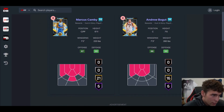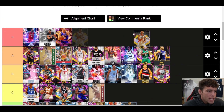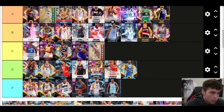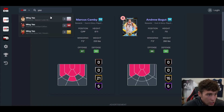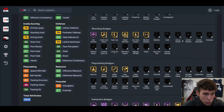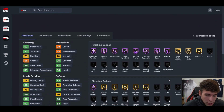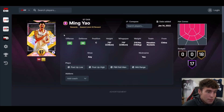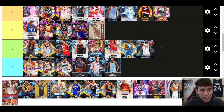Yao Ming — another S tier addition. Is there anything more I need to say? He is 7'6 and can shoot. I don't even have Yao yet but if you badge him up right and boost the speed a little bit, he's an easy complete card. People are going to hate on Yao all they want — just know he's going to be on 250K teams at least until we get Kareem and Wilt. Then maybe Yao will be replaced.